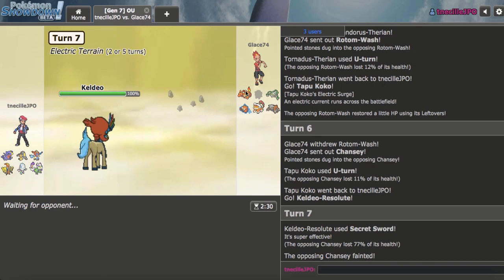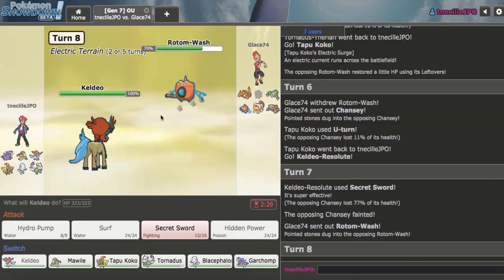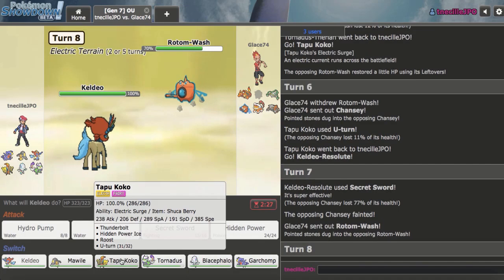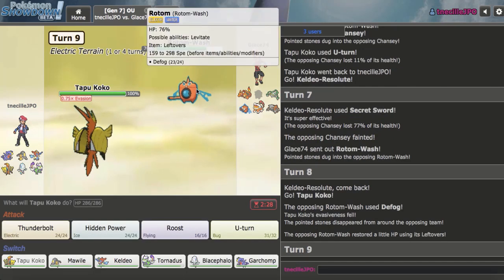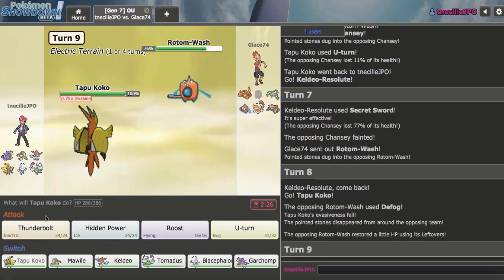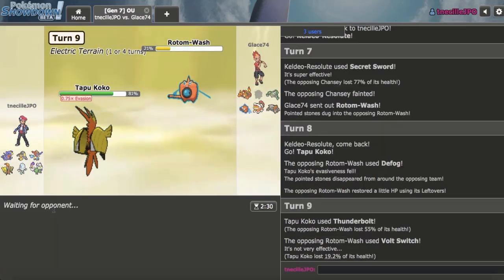I can just go Koko this turn and probably click Thunderbolt. I think I'll actually U-turn out as my opponent has to go out into Chansey, allowing me to get in Keldeo and click Secret Sword — it's gonna blow something away. They probably have to predict and go Landorus, because nothing else comes in on two of these. If they give me damage on Landorus, that'll be great for Garchomp and Mawile. They just stay in and I knock that out — Chansey is out of the game. Potentially Charizard comes in. I have a Scarf Blacephalon designed to take that on. They Defog — pretty obvious Defog, but not the end of the world. I Thunderbolt as they go for a U-turn. I'm a little bit worried about that Charizard.